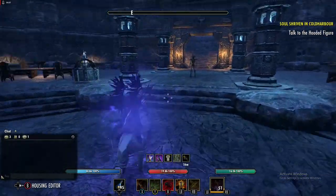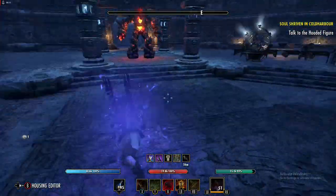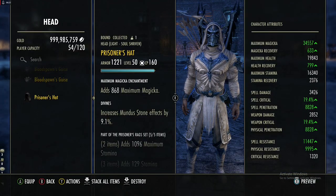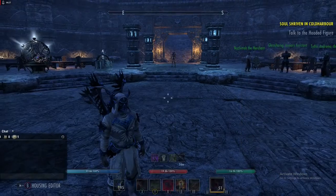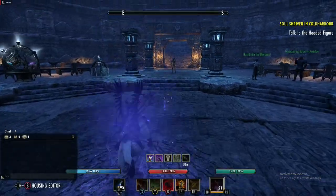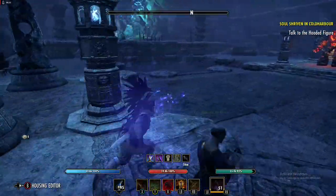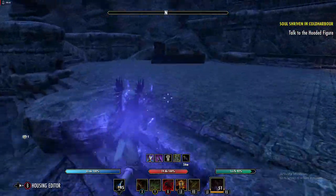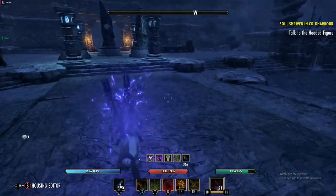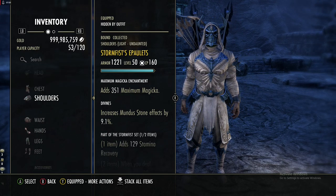The idea behind this build is we are fast — as you can see here, this is our movement speed just sprinting around unbuffed. For those who have the DLC, you could put a Prisoner's Hat on and use the Wild Hunt Ring, which increases movement speed by 45 percent outside of combat and 15 percent in combat. We're already extremely fast, so just to keep as much stam recovery as possible, we're sticking with the broken monster set.